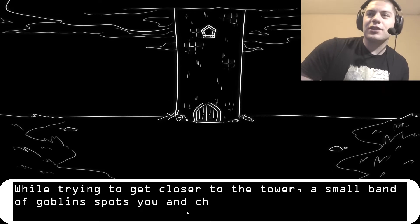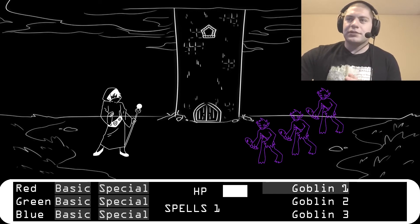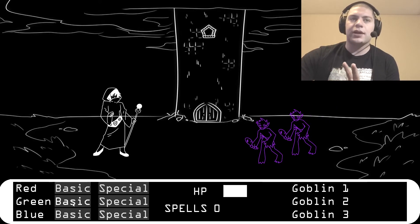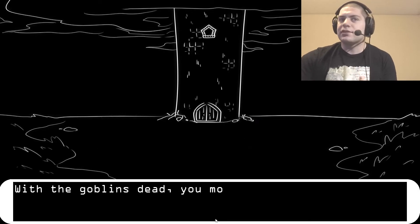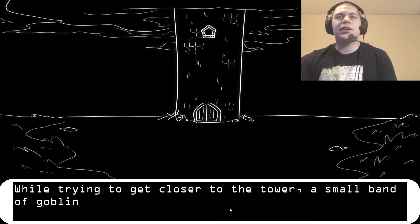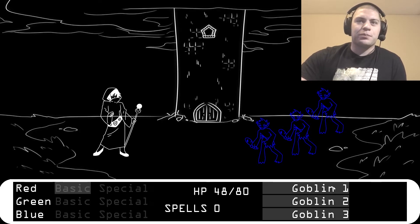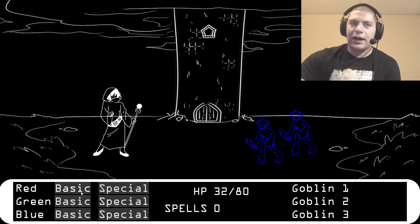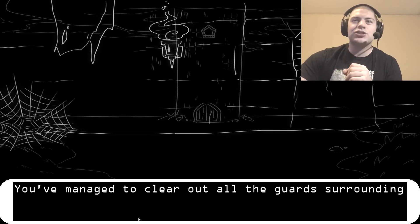Let's get closer to the tower. A small band of goblins spots you and charges — they're purple, so red and blue means green. Green on Goblin 1. It ain't dead — basic, basic, then green again. Oh, it's dead. Continuing to Goblin 2. I think I made that mistake with the zombies — I was attacking enemies that were already gone. With goblins dead, you move closer to the tower. Another wave: blue goblins, so pick basic red. Goblin 1. Suddenly, the goblins die. With goblins dead, you move closer to the tower. You've managed to clear out all the guards surrounding the tower.